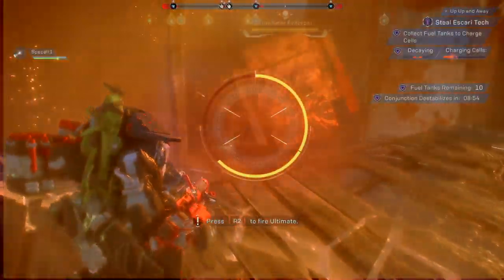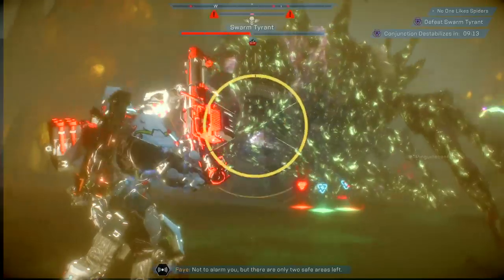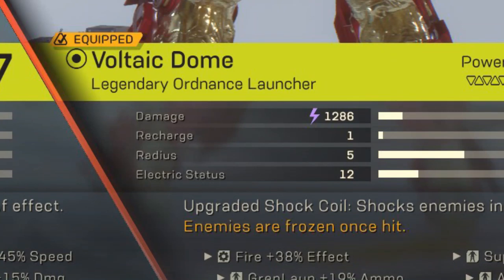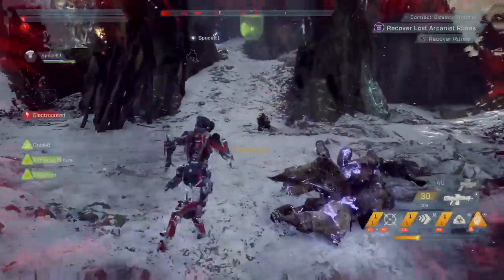Combos — how does one combo? Anthem incorporates a priming system and a detonation system. Primers prepare the target while detonators detonate the combo and finish the cycle. Primers are always elemental — you can freeze, poison, or burn targets. Applying an ice elemental effect on a target freezes them in place, which is great crowd control if you're getting overrun or if you want to prime many targets at once.